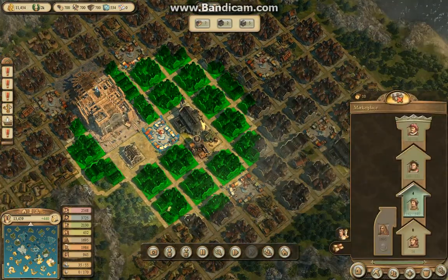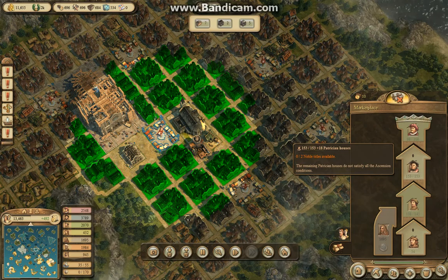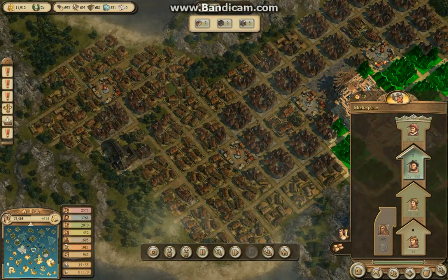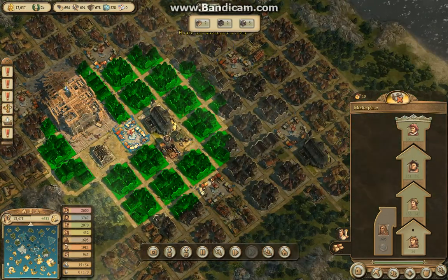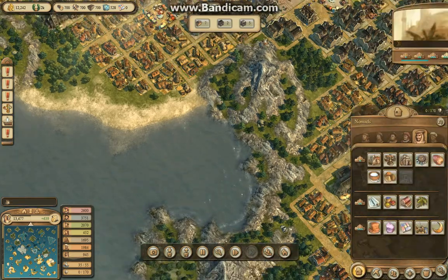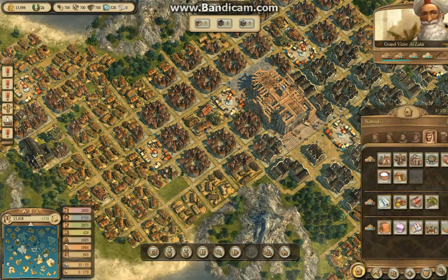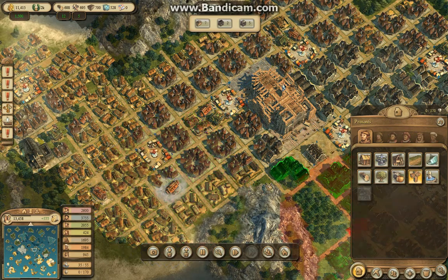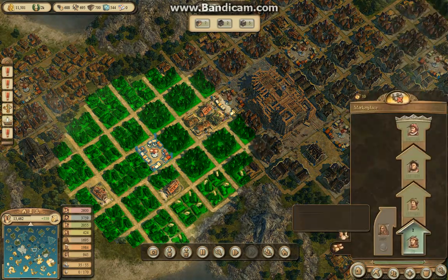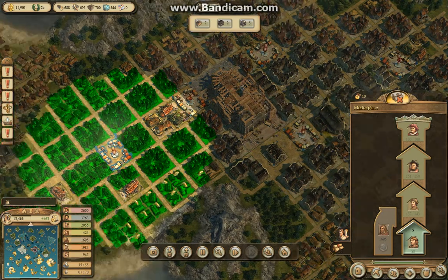It looks like citizens can advance. None of these peasant houses satisfy the ascension conditions. That'll allow these guys to advance — see, and that'll go all the way up. Oh look, you're starting to be able to see everything.